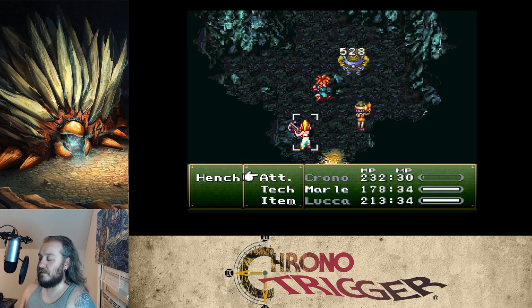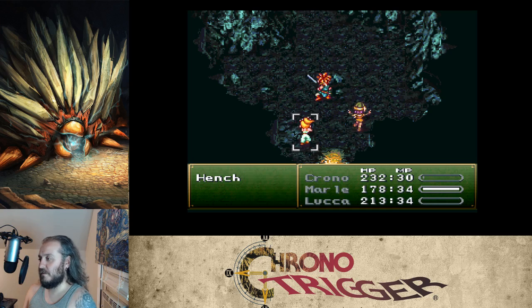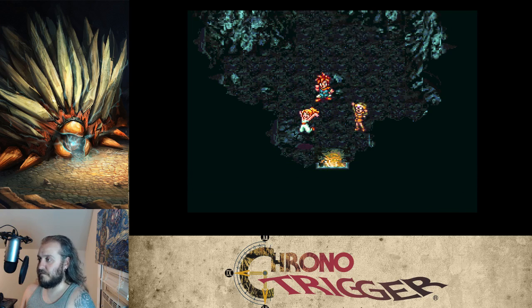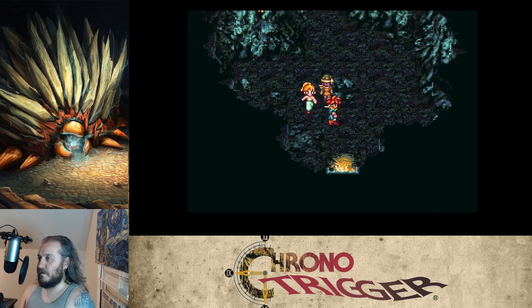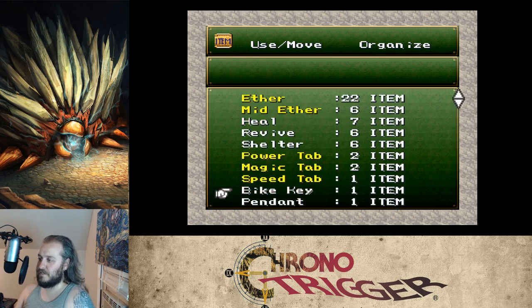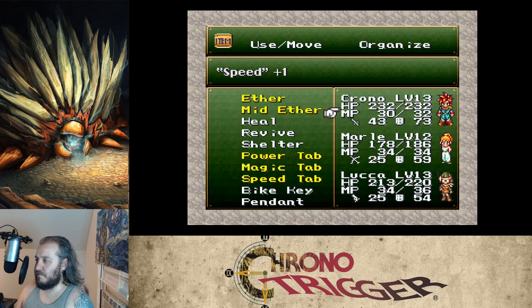We picked up some tabs — we should use those. Going into items to organize, we've got two power tabs, two magic tabs, and a speed tab. We'll use the speed tab first.